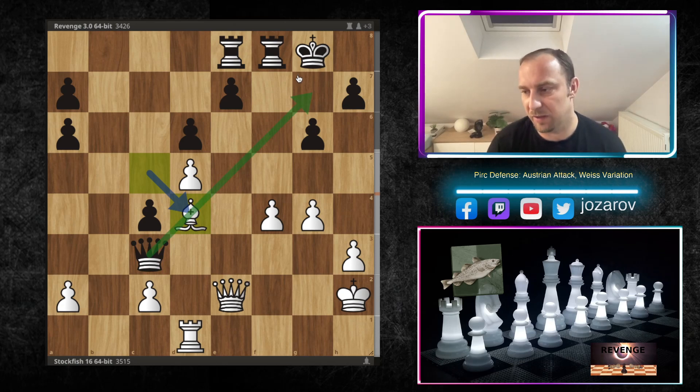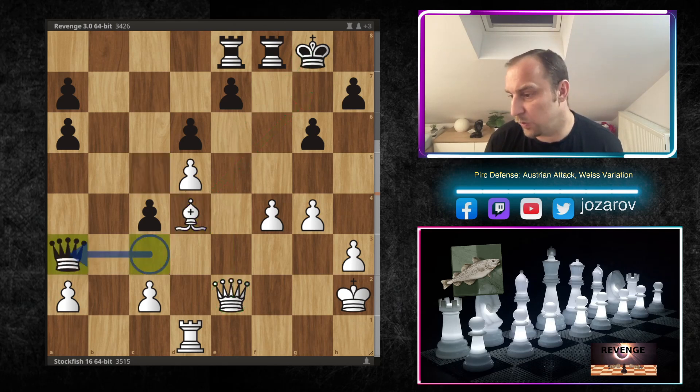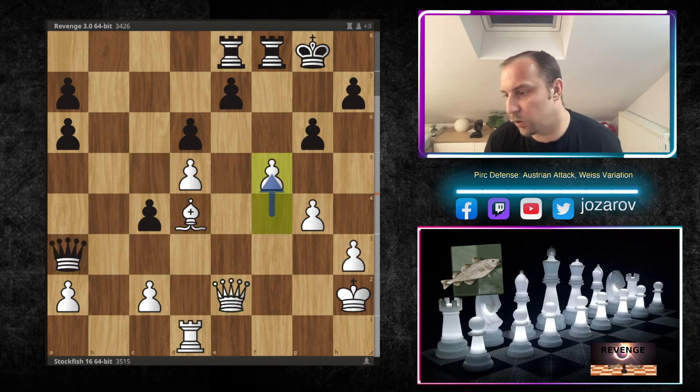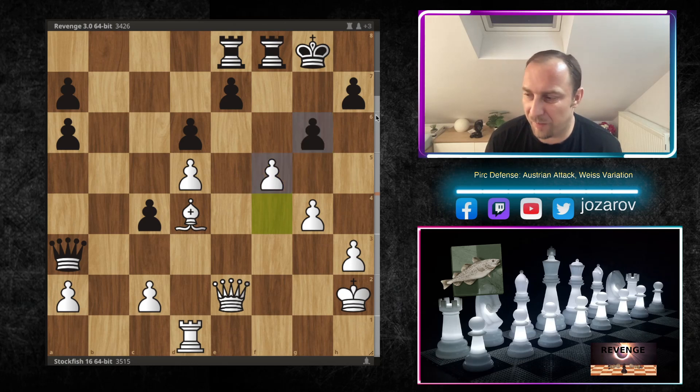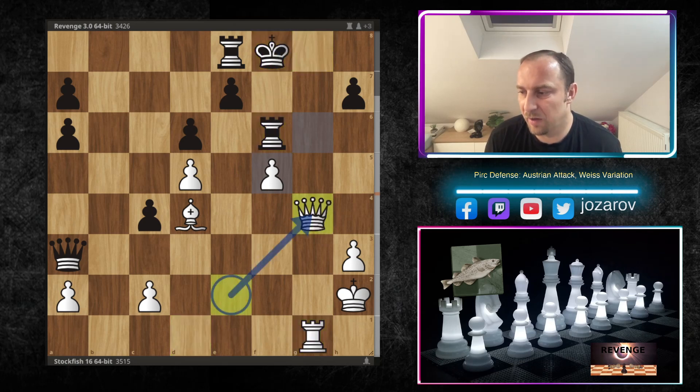After Bc5, that's why Bc3 was played - not d takes c5. Now comes the exchange sacrifice: Rxc3, Qxc3, Bd4 - Stockfish uses the long diagonal. The king is naked and the attack with Qe6 is coming. The queen will attack the light squares, the bishop is already attacking the dark squares, and from this point the game becomes a one-way ticket in white's favor.